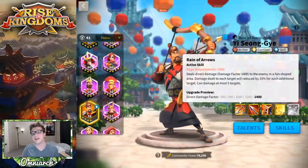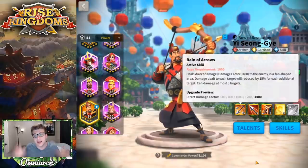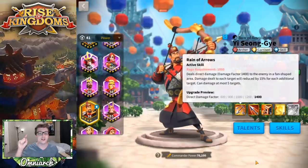With that being said, let's talk about the skills on Esong Yay — he is super great in the skill department. His first skill is called Reign of Arrows, an active skill with a rage requirement of 1000. The text says it deals direct damage with a damage factor of 1400 to the enemy in a fan-shaped area; damage dealt to each target is reduced by 15% for each additional target, and it can damage at most five targets.